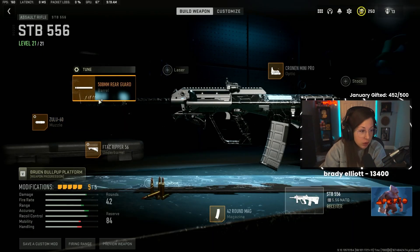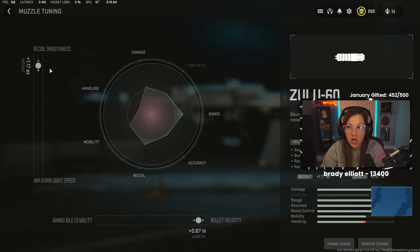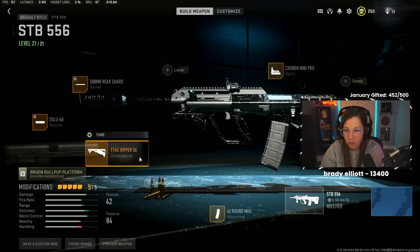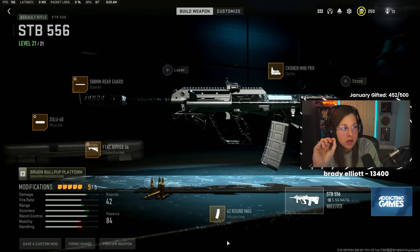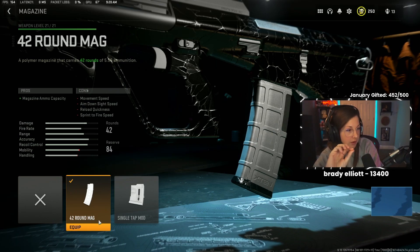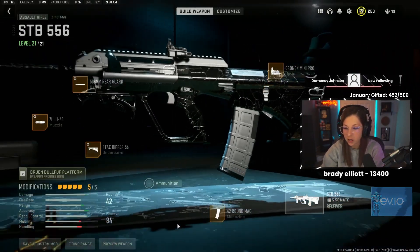The muzzle is the Zulu 60 — I think it's the meta muzzle. I have it tuned almost max recoil smoothness and almost max bullet velocity. The F-TAC Ripper underbarrel, tuned almost max recoil stabilization and almost max aiming idle stability. The only issue with this weapon is the max magazine size is 42 rounds — that's the only bad part, but overall, great gun.